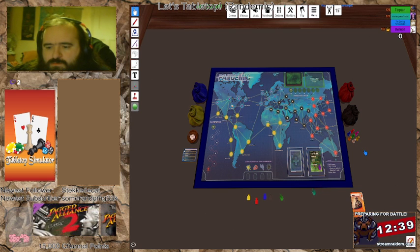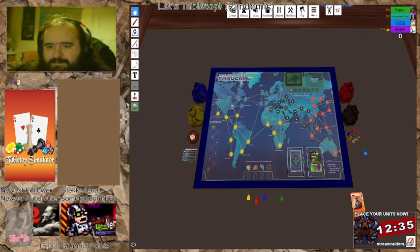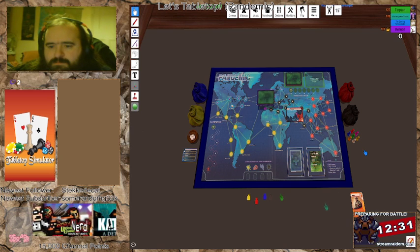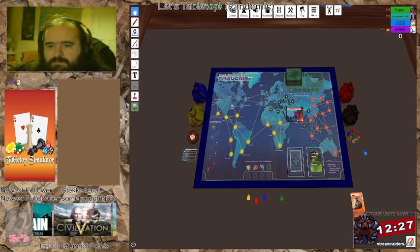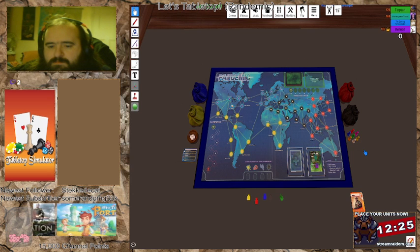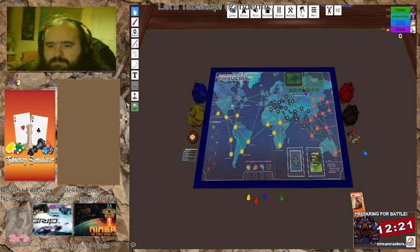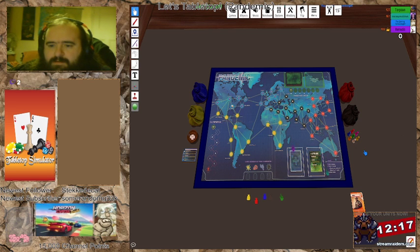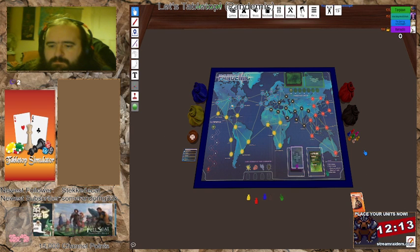Things that will make the game harder are the epidemic cards. At the end of each person's turn, you draw two infection cards and place a disease cube on each of the cities that you draw. Epidemics increase the number of cards that you draw, and epidemics will be somewhere randomly in the player deck once we get started.